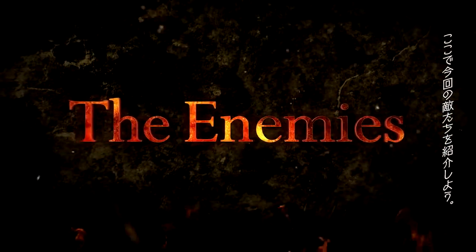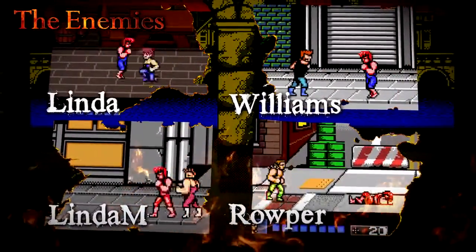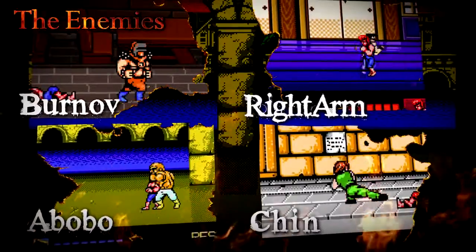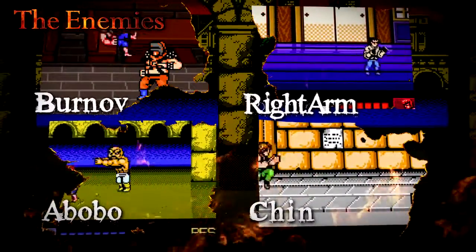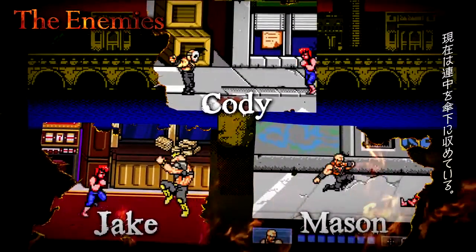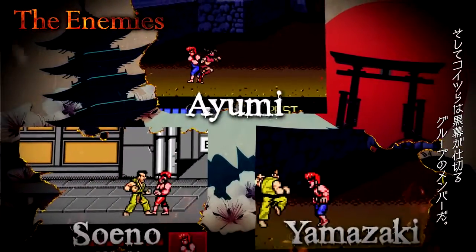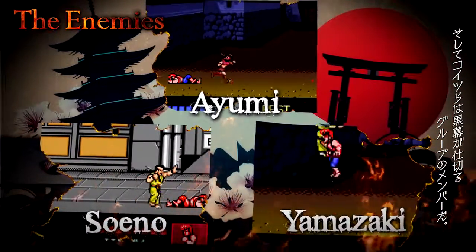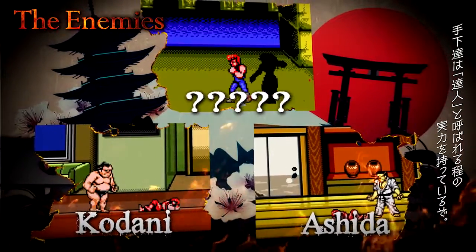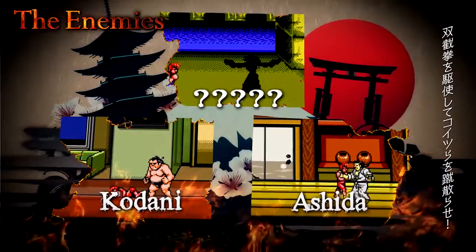The enemies are a familiar group who Billy and Jimmy have defeated again and again — the Black Warriors. Three of the Renegades now control the Black Warriors, though originally the two groups were enemies. Now, the group that pulls the strings: these enemies are based in Japan. Finally, the boss and his henchmen. The boss's subordinates are all martial arts masters. Use the power of Sosetsken to take them all down.